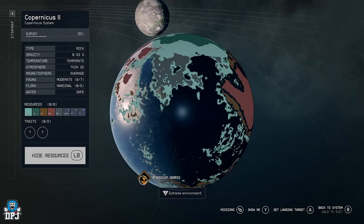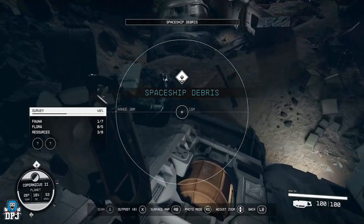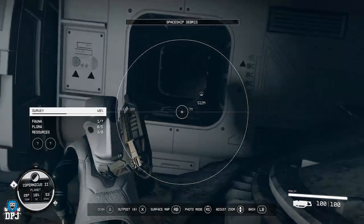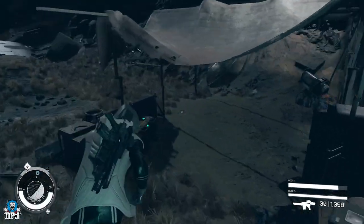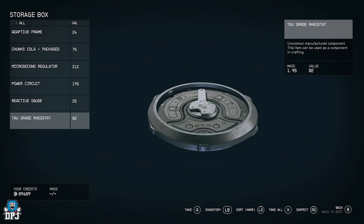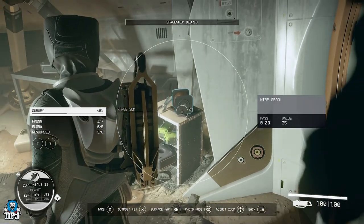One of the rarer ways to find ship parts — as well as all kinds of ship resources — is to find spaceship debris on a planet. These are crashed or shot-down ships on the surface. There's a ton of shipbuilding resources, and somewhere among the debris there's a storage crate with a bunch of things including credits and ship parts. I think there can be between one and five ship parts, possibly more. It's an easy, convenient option if you're on a planet anyway.